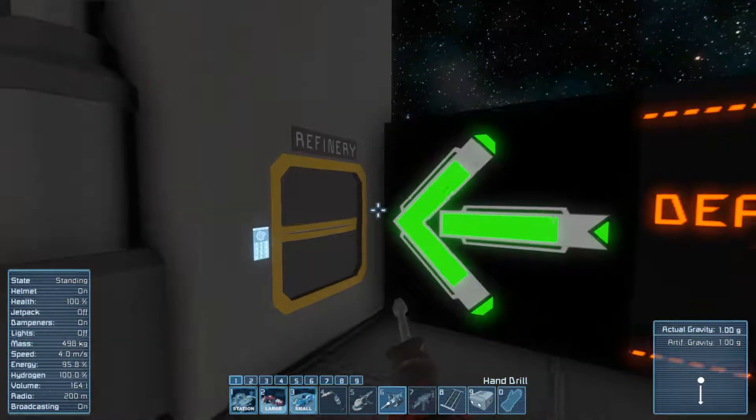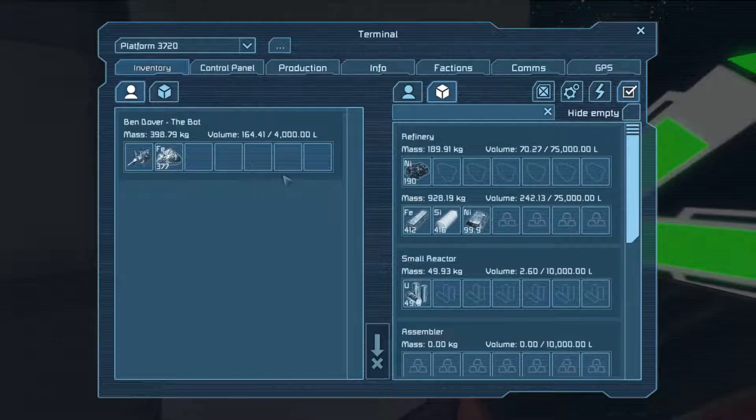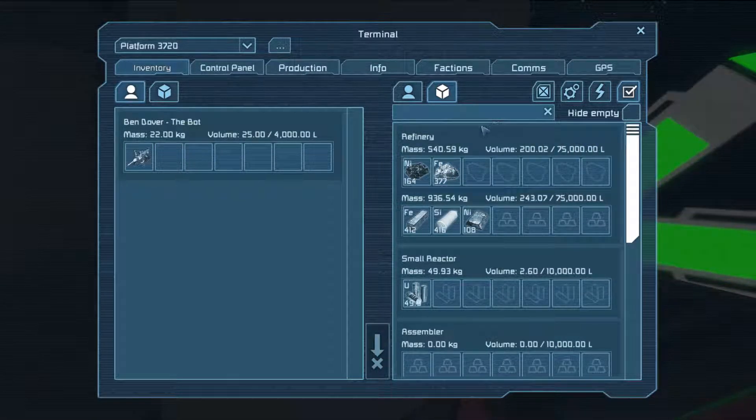I want to show you guys this real quick - it's just a cool little feature. If I put this over here it's going to automatically sort through and turn all the resources that I have into usable materials. It'll just keep feeding everything in and start working on it - no need for hoppers and chests to put it into the furnace. You can just queue up a bunch of things. Something I thought was really cool.